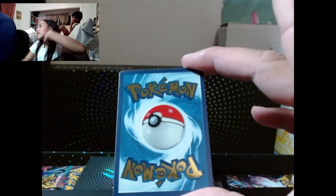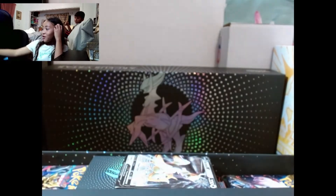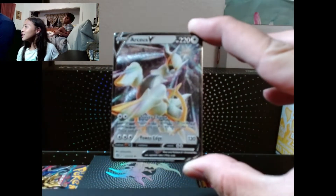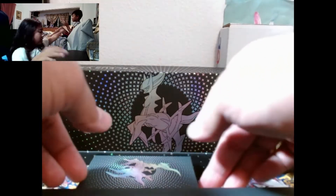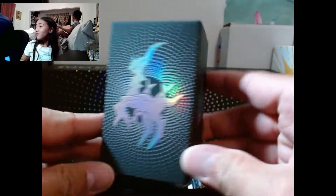We got one in the Brilliant Stars one - the Japanese version. Can I hold it? Oh, that isn't heavy at all. A metal Arceus V. Oh, an Arceus V. We have another Arceus box - a box inside a box. We also got a V-Star and a badge or coin.